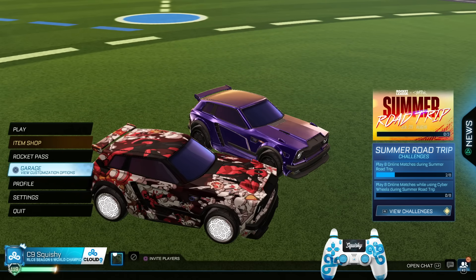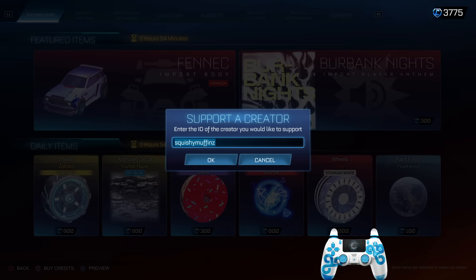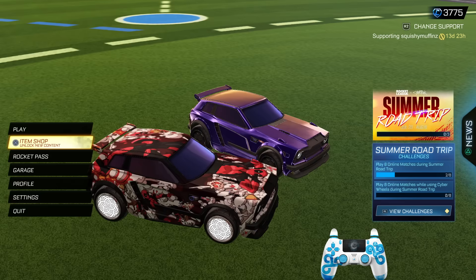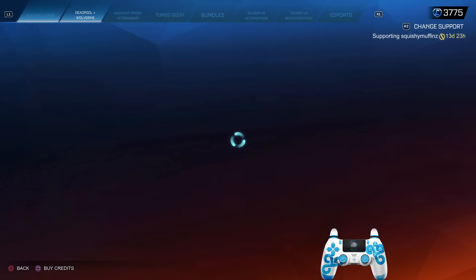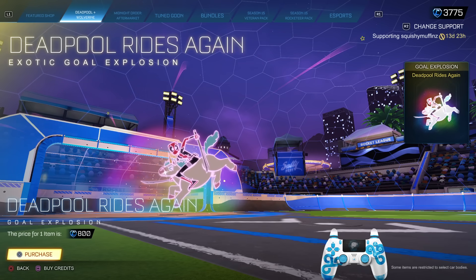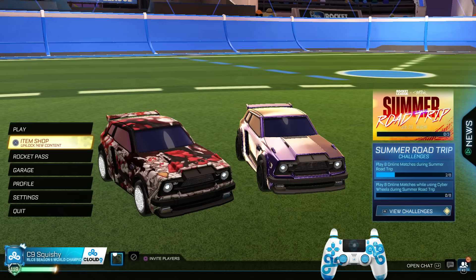If you want to get your hands on the bundle, you can use the code 'squishing muffins' in the shop - top right, press R2 and put it in. It supports me which is awesome, so thank you if you do that. Let's get into today's video. Check out the decals if you want to see what they look like in game - there's a bunch. I'm using the Fennec decal. The Deadpool movie just came out, it's really good. Let's get into the games, no more yapping from me.